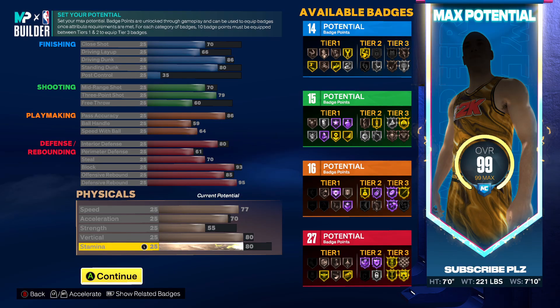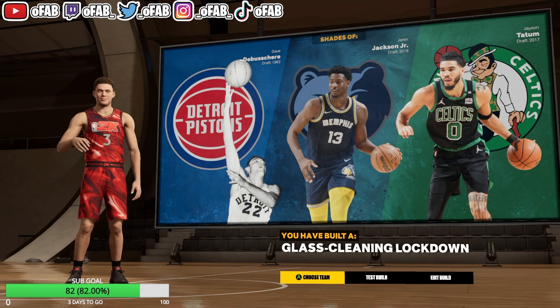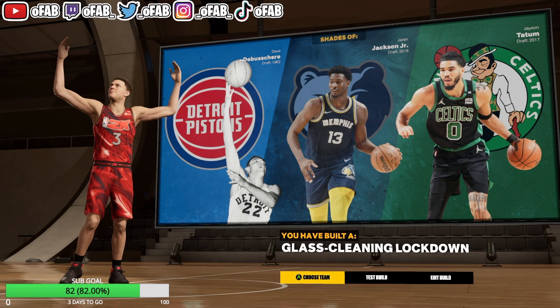You can go with the 7-foot option if you have a 7-foot center who guards pick-and-roll. If you have a 7'3" center on your team, make this build and guard pick-and-roll yourself — have fun and enjoy those wins. We're on the road to 10K, make sure you guys like, comment, and subscribe. It's your boy Yo Fab, and I'm out.